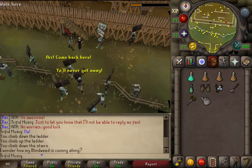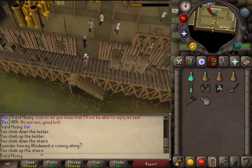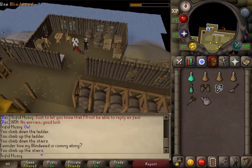Go through the gate opening and climb up the wooden stairs. From here go north to the water sign — use the blind weed on the captain.